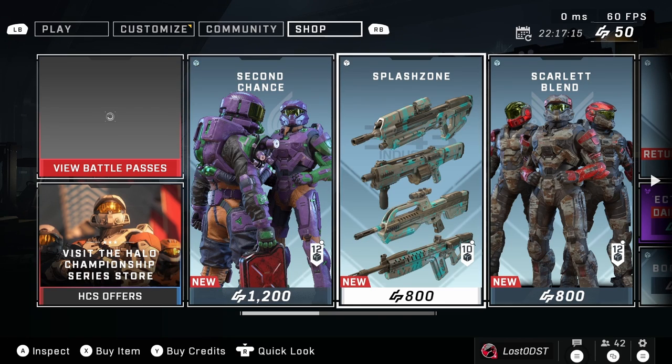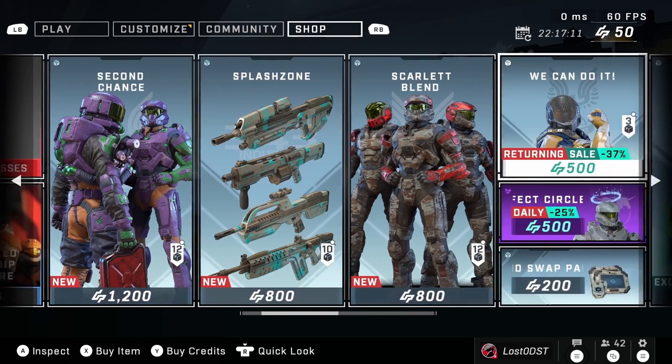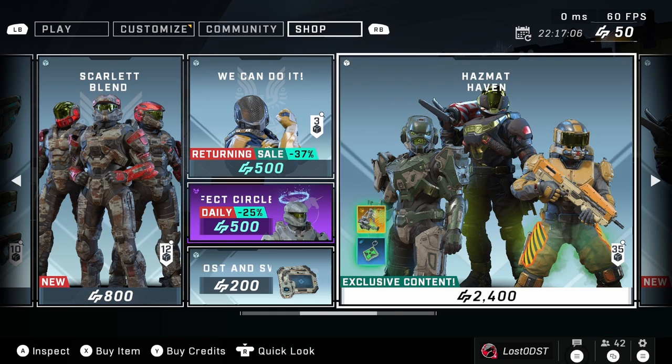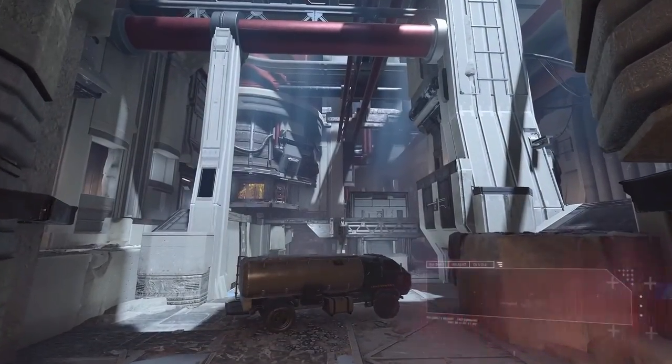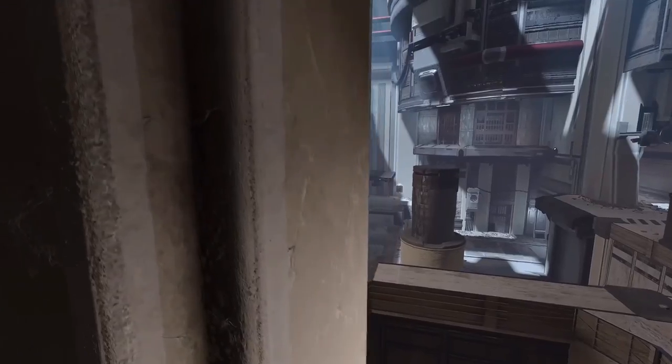We got three new bundles: Second Chance, Splash Zone, and Scarlet Blend. What's really cool is that there are a lot more bundles present in the shop now, which is definitely what we needed.